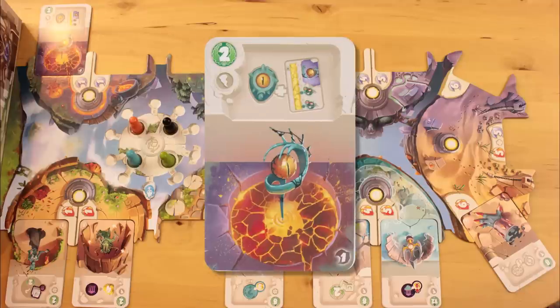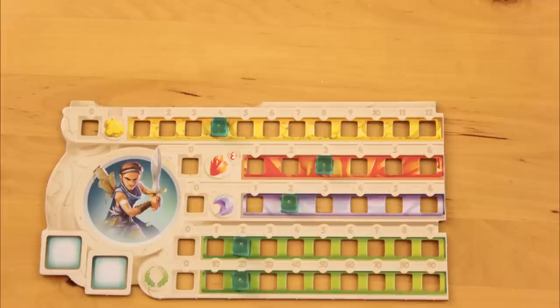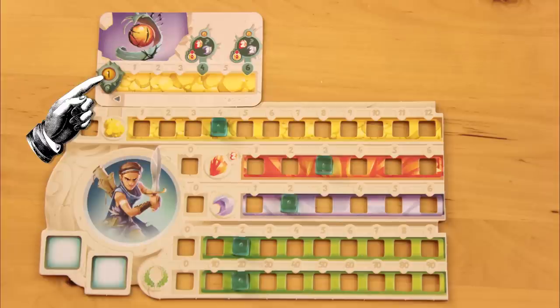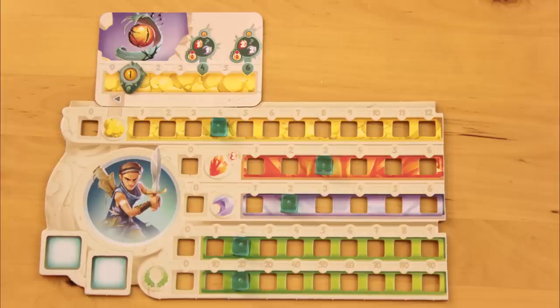The blacksmith's scepter is similar to the blacksmith's hammer from the base game. Every time you earn a gold, instead of storing it in your reserve, you can move this eyeball token up the scepter track. If it gets to the fourth place, you can cash it in for a sun shard or a moon shard when you buy a heroic feat card, or when you use sun shards to buy an extra action. If it gets to the sixth space, you can spend it to act as two sun or moon shards. In either case, you reset the token to zero. The shards you gain can be spent but not stored — you can combine them with shards in your reserve, but you can't ever bank them.